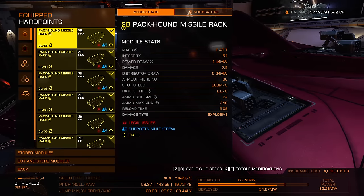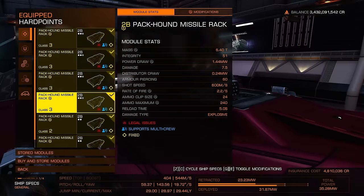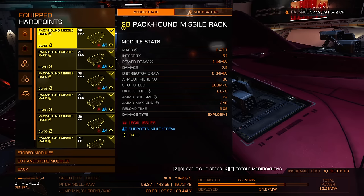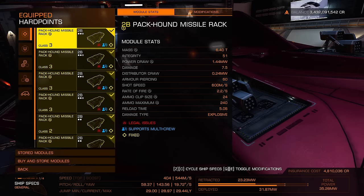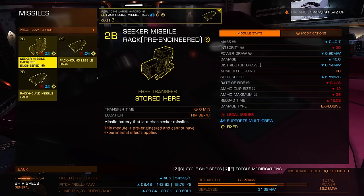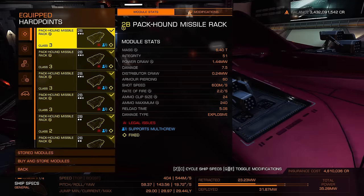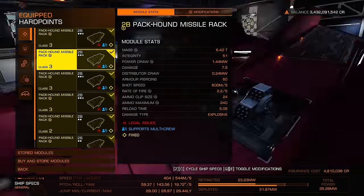This is one of the things I was looking forward to with power play 2 — I could actually sell a lot of these things because I could buy them anytime, instead of having like 15 of these sitting in storage just in case. You can also use regular heat seeker or seeker missiles as well. If you do have packhounds, use them — they'll last a little longer. If you don't, you can use regular seeker missiles, the biggest ones that you can fit, so probably four class threes and then two class twos.